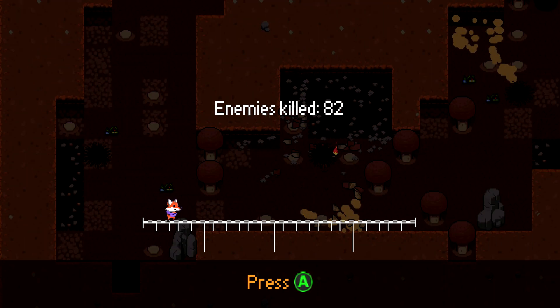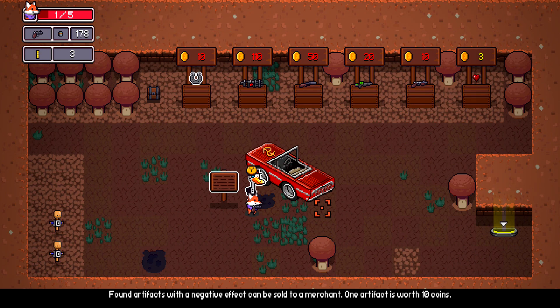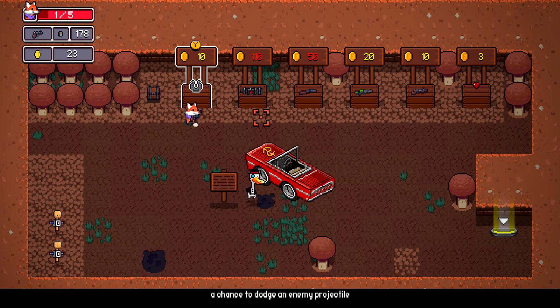Once you have your first visit to the store, make sure you check the far left stand — this is going to be where the positive artifact is. If you have any negative artifacts, make sure you sell them at the merchant: just hit the Y button and grab your coins, and then hopefully you have enough to buy the positive artifact.